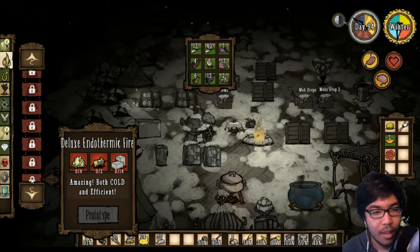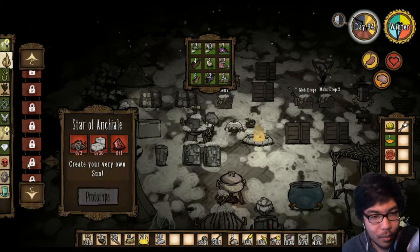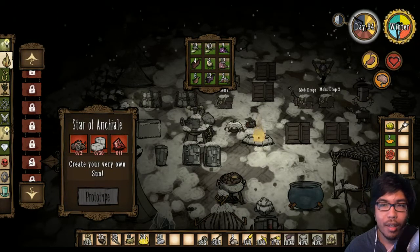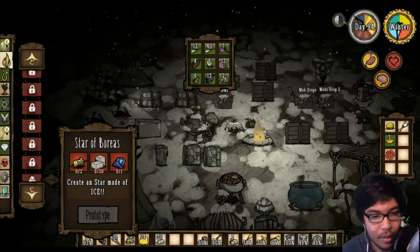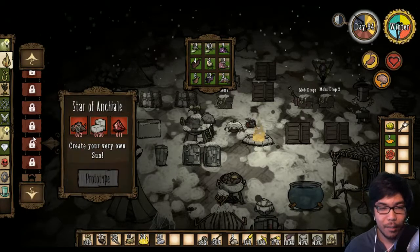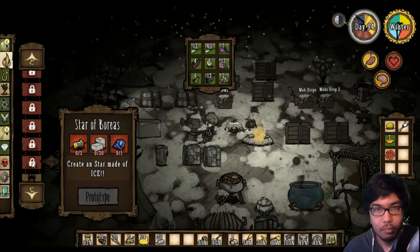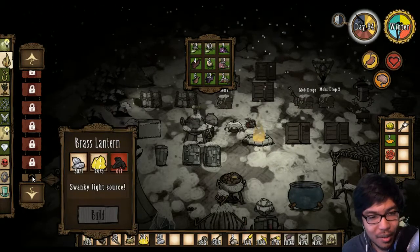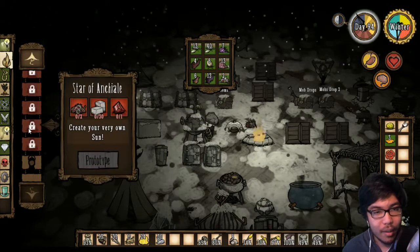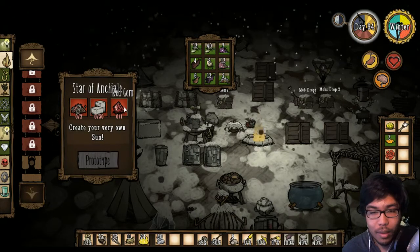What else do we have here? A deluxe endothermic one. So we have a deluxe fire pit and a deluxe endothermic one, as well as a Star of Enchial - create your very own sun. Really interested in making one of these, as well as the Star Boreas. These things are the same as the regular fire pit and the endothermic one. Brass lantern. I think we'll go ahead and try to make the Star of Enchial - we have the two gears we need, cut stone, and the gems. We have one red gem.